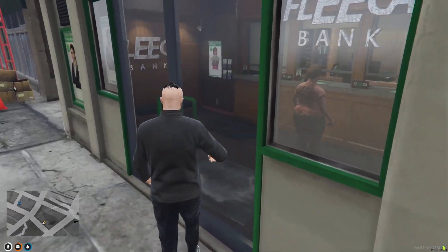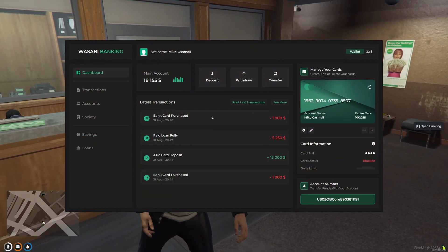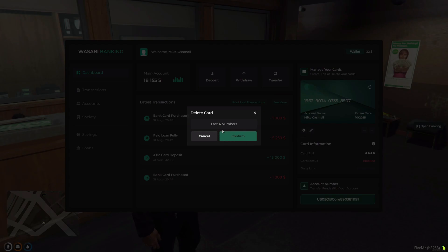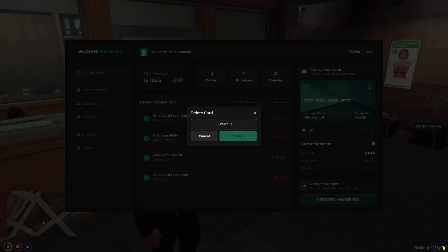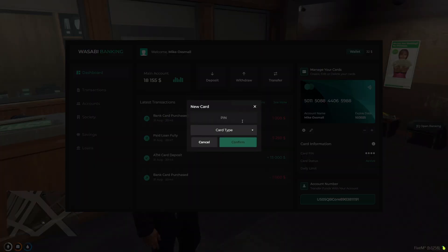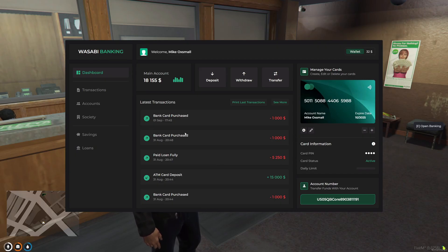Let's head into the bank and open it. Here in my wallet you can see I have $32 and I have $18,000 in my main account. I have a blocked card, so let me get rid of that card — it's 8507. Let's confirm that. I've now got rid of that card. Let's add a new card, go for a default card, and give myself a new pin: 3254. It's debited $1,000 from me and it's paid for the new card.